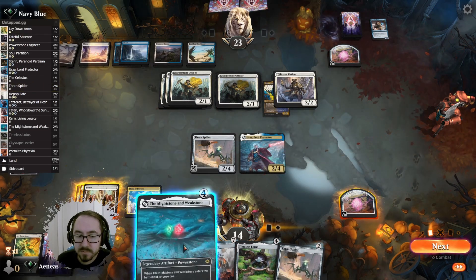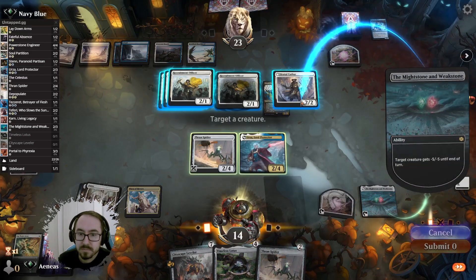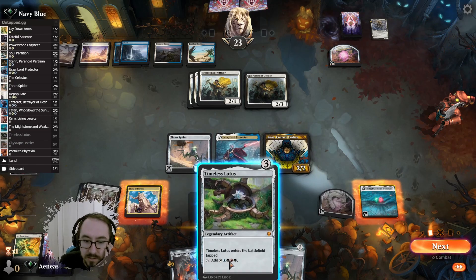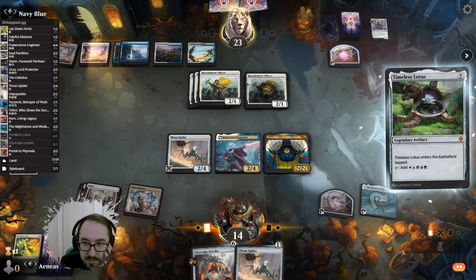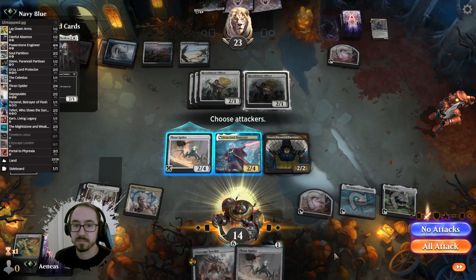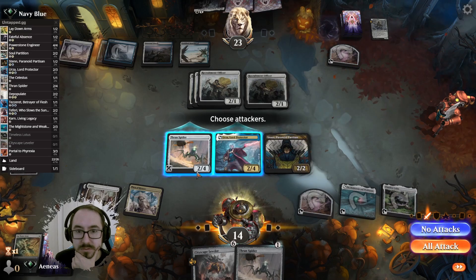Sure, they're going to start drawing though. We play this, kill the Brutal Cathar, we get our Stern back with artifacts — Timeless Lotus, I guess. Then we can start Cityscape Levelering next turn. I guess we can swing in with the Thran Spider if we want, or we can wait one more turn.